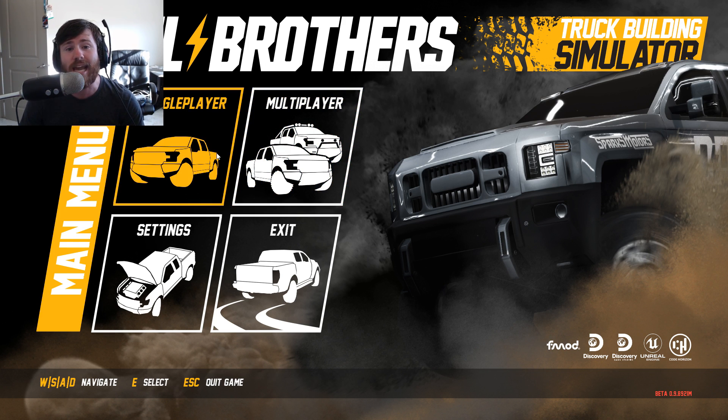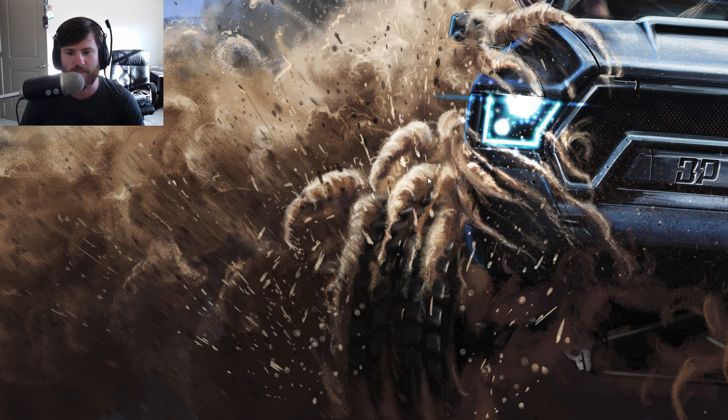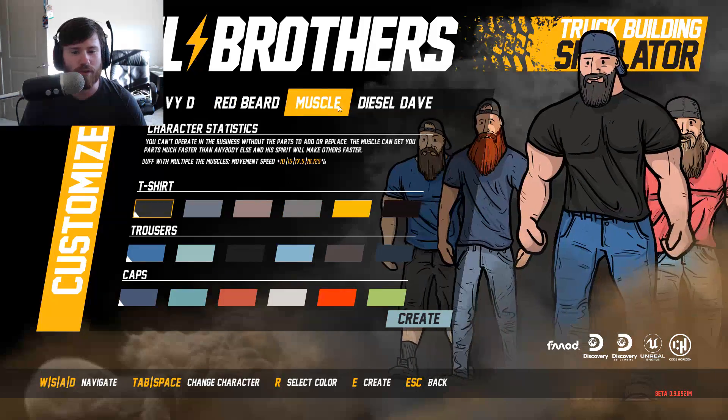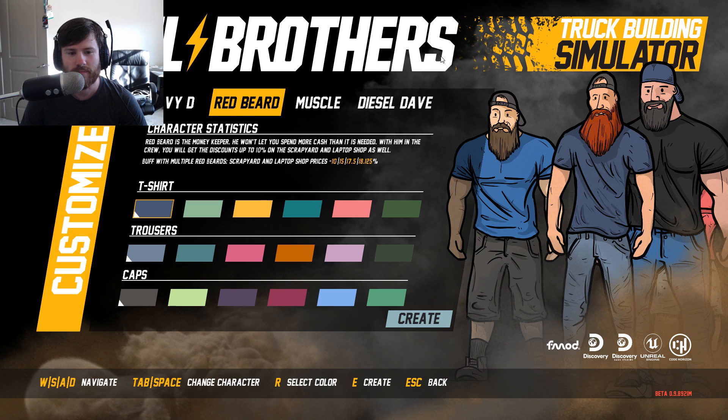This should be really fun and I can't wait to jump into it. So we're going to jump straight into single player. Create new — I don't know if they'll actually let us name it or if it's just a new save and go. Oh, so we actually get to pick a character: Heavy D, Red Beard, Muscle, Diesel Dave. That's actually really funny that they have like drawn versions of the dudes from the show. We'll go with Red Beard.